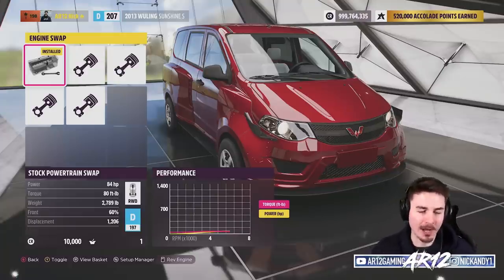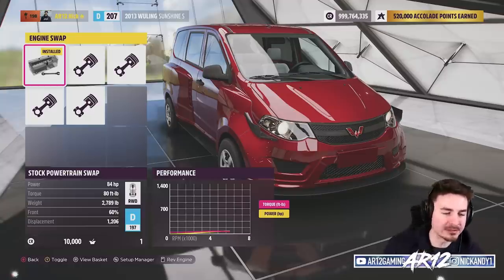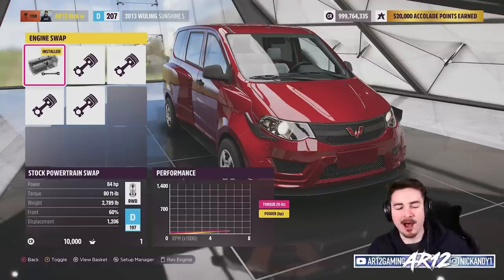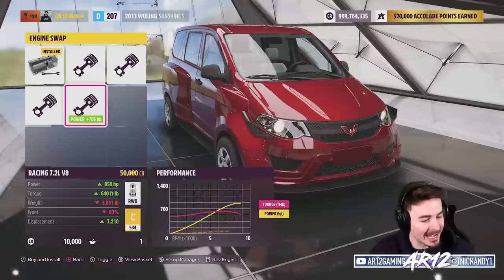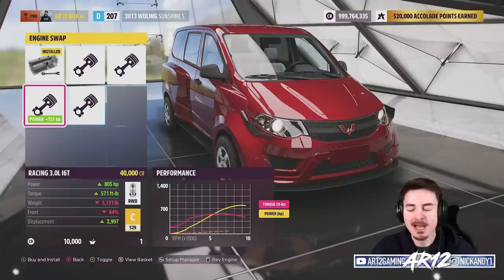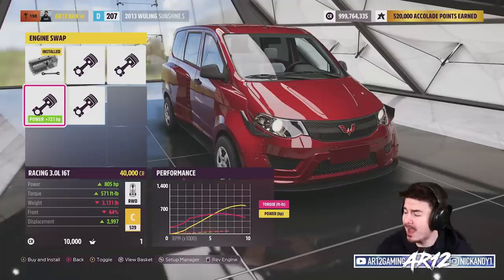We do have some engine swaps. We've got our stock 1.2 liter 84 horsepower engine, which actually sounds good, a 6.2 liter V8, a turbo rally engine, a 7.2 liter V8 with 850 horsepower, and a 2JZ. Like I said, this is the greatest car ever in Forza Horizon 5, and I think you can now see why.